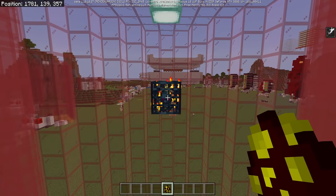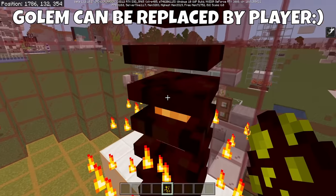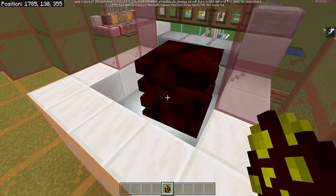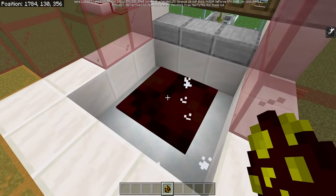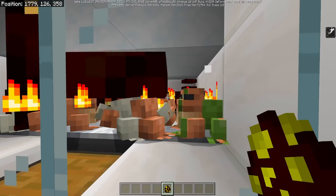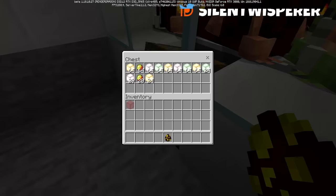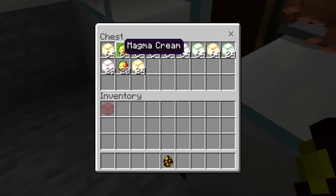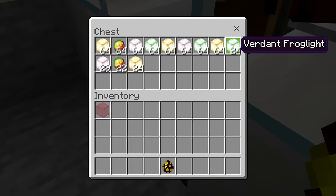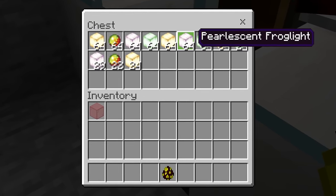So how exactly does this farm work? The magma cube spawner spawns a bunch of magma cubes and all of these guys are attracted by the iron golem. All sizes of the magma cubes will jump through the powdered snow that's in the floor. Once the large and medium cubes are broken down into small ones, your frogs at the bottom are allowed to eat them, and then all of your frog lights just get picked up by a couple of hoppers. You get all different types from this farm — depending on what frogs you use, you can get the verdant, the ochre, and the pearlescent frog lights.